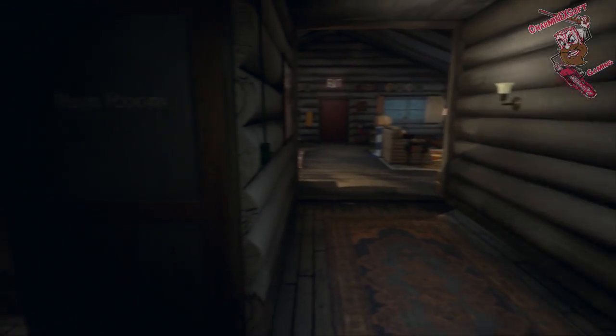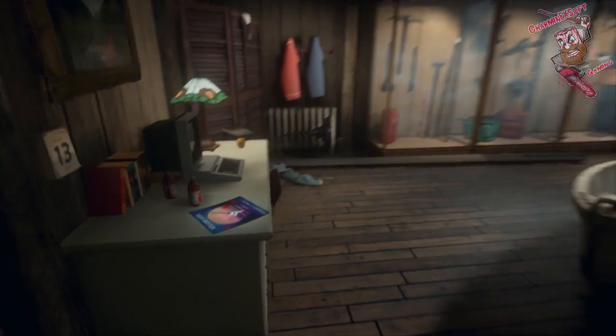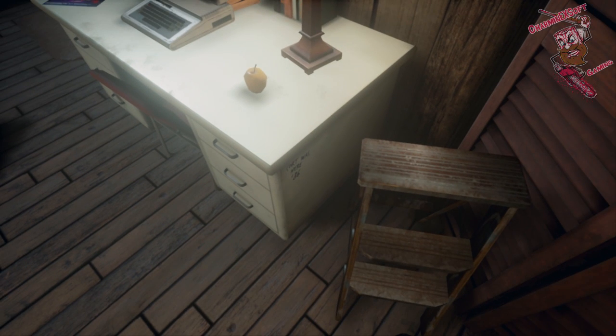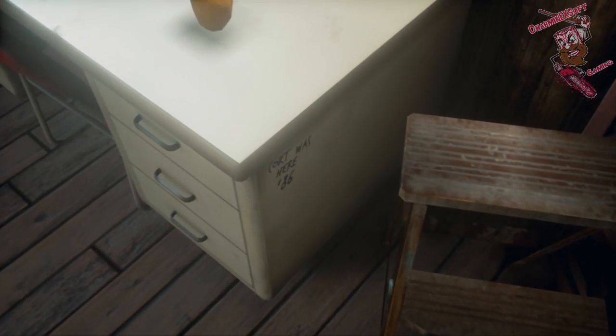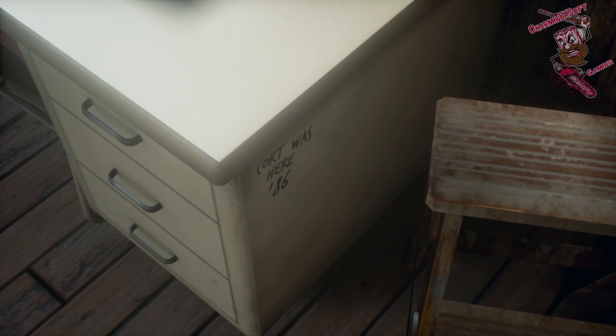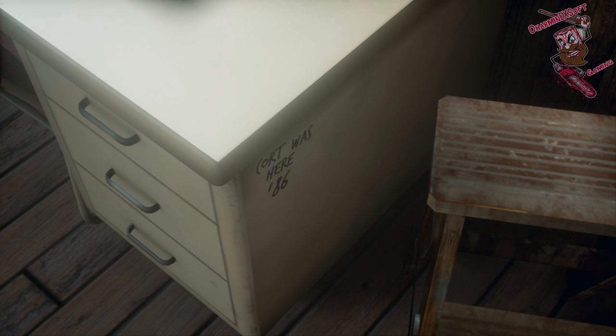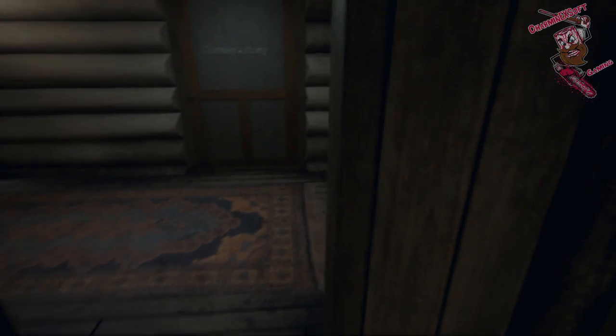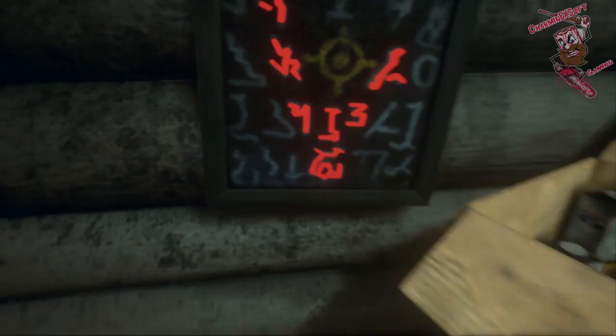We have one more to show you here — there is actually a third, but it doesn't put up a mark. The next one is right here on the side of this desk. That was a little bit short on the kill sounds, but 'Court Was Here 86' — this is a reference from Friday the 13th Part 6. Court was the counselor driving the RV who took a knife to the side of the head. That gives you the second unlock on the bottom left side.